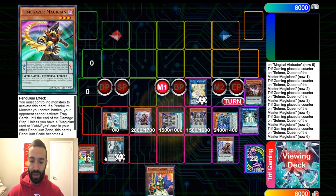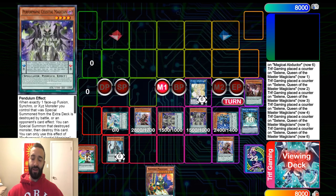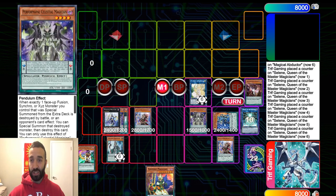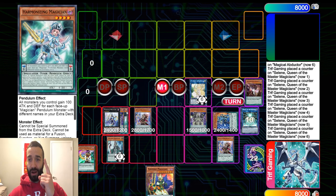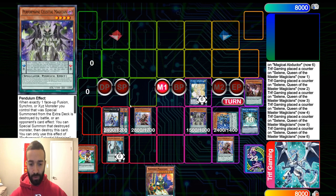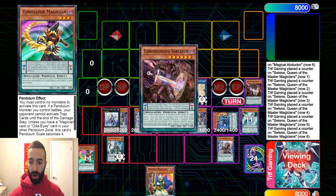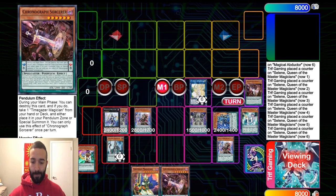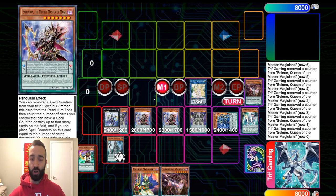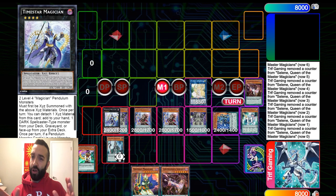We're going to pendulum summon — I could have pendulum summoned a Chronograph to save a card in hand in theory, but may as well add an extra negate while we can. This build plays two Celestial Magicians to really focus on it and only one Harmonizing — you always get to make Time Star or Celestial easily anyway. Celestial is the main goal here. Time Star is going to add a card for us — we add Chronograph for a follow-up.